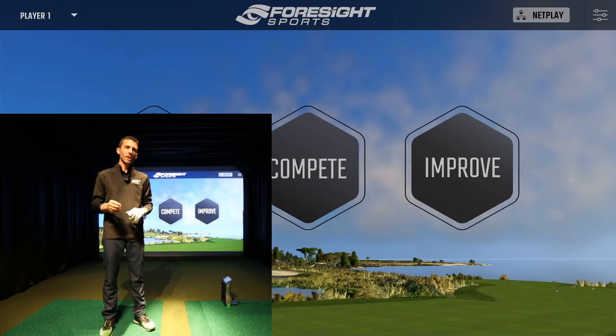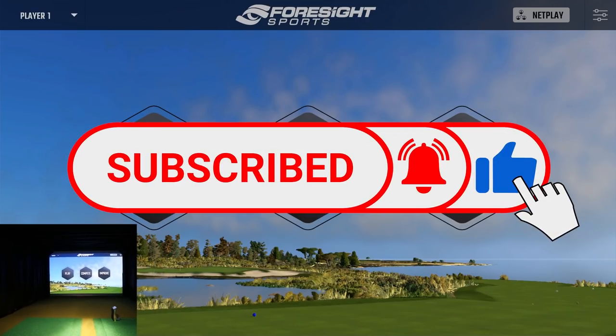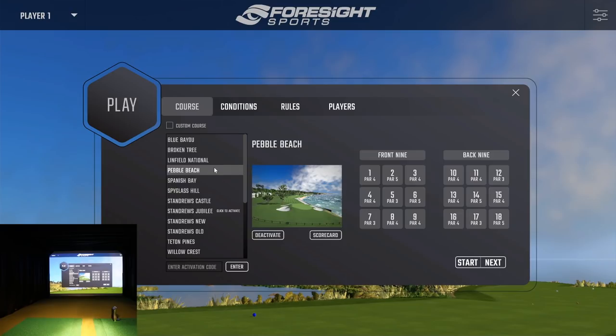I'm also going to show you some features inside the FSx 2020 software that I think are very valuable, not only for the individual but also for a swing coach using this inside a studio for instruction. Let's get started — let's go into the play section, select new game, select Pebble Beach. There's a preview of number 18 behind the green. I'll deselect all holes and select number seven, the par three, and number 18, the par five.